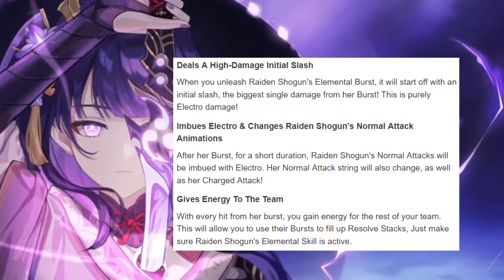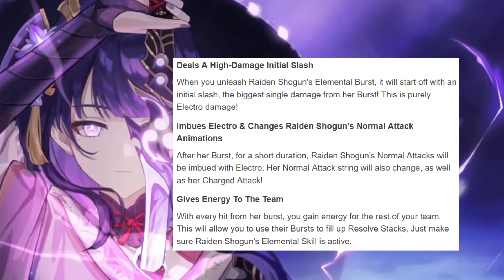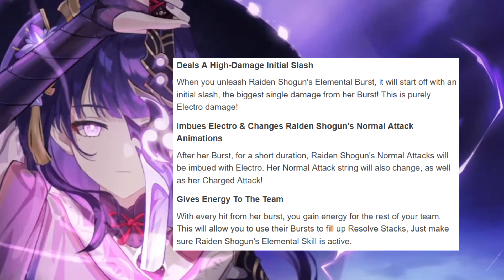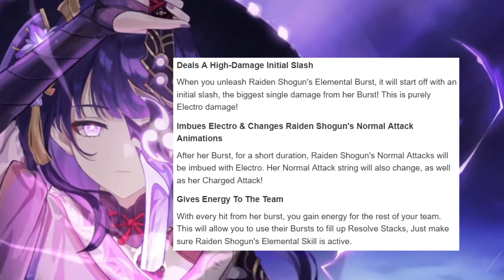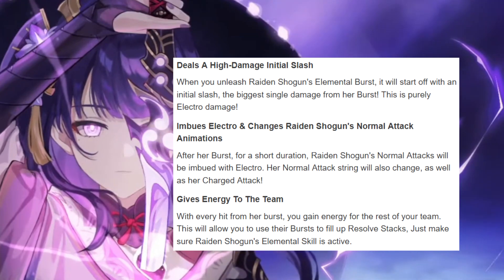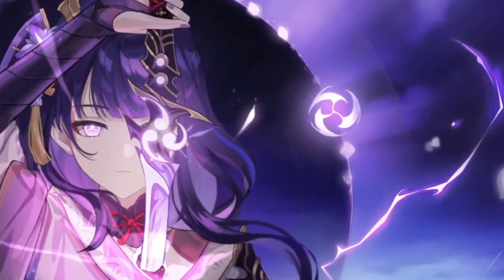When you unleash Raiden Shogun's elemental burst, it starts with an initial slash — the biggest single damage hit from her burst, purely electro damage. After her burst, for a short duration, her normal attacks will be imbued with electro, her normal attack string changes, as well as her charged attack. With every hit from her burst, you gain energy for the rest of your team. This allows you to use her burst to fill up resolve stacks — just make sure her elemental skill is active. She's super free-to-play friendly and such a good character.